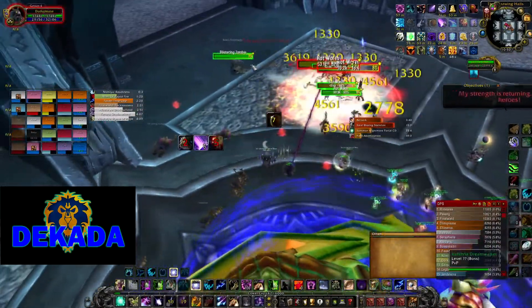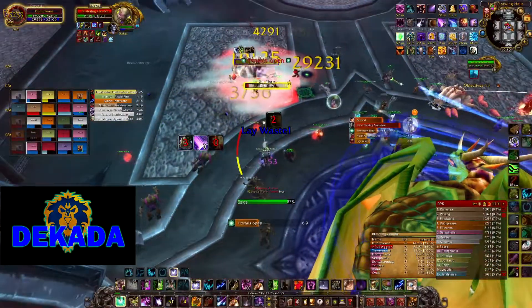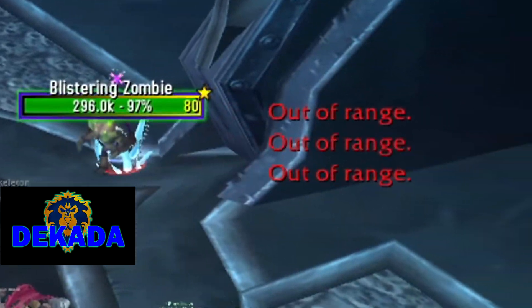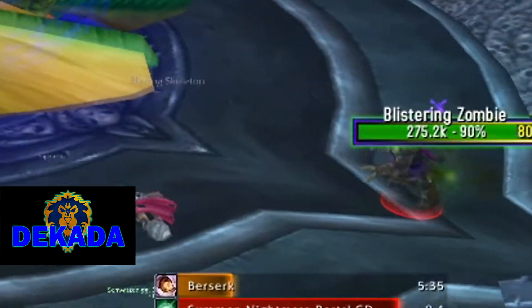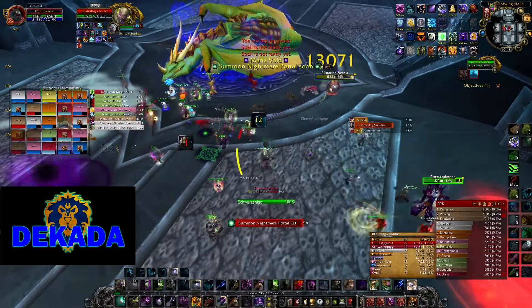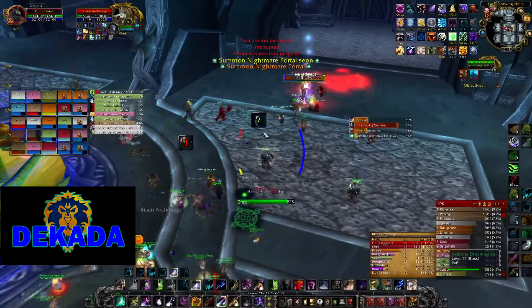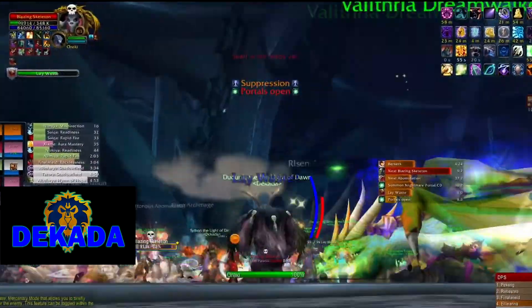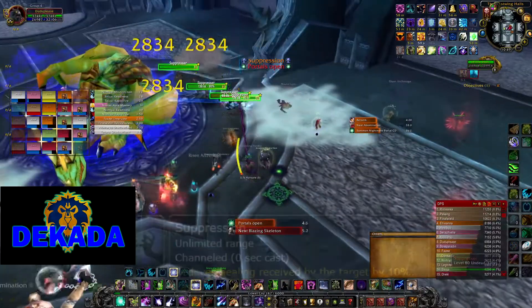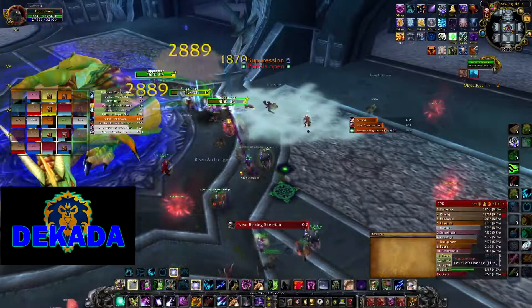The tank will also face the adds away from the raid. Fourth is the Blistering Zombie, a fast-moving add that deals area damage when it dies. Hunters should always take aggro of these adds and kite them until they die. DKs can use Chains of Ice to help slow them. Fifth are the Suppressors — these adds spawn on multiple sides and come in groups of three. They will channel Suppression on Valithria, which reduces her healing received per stack.